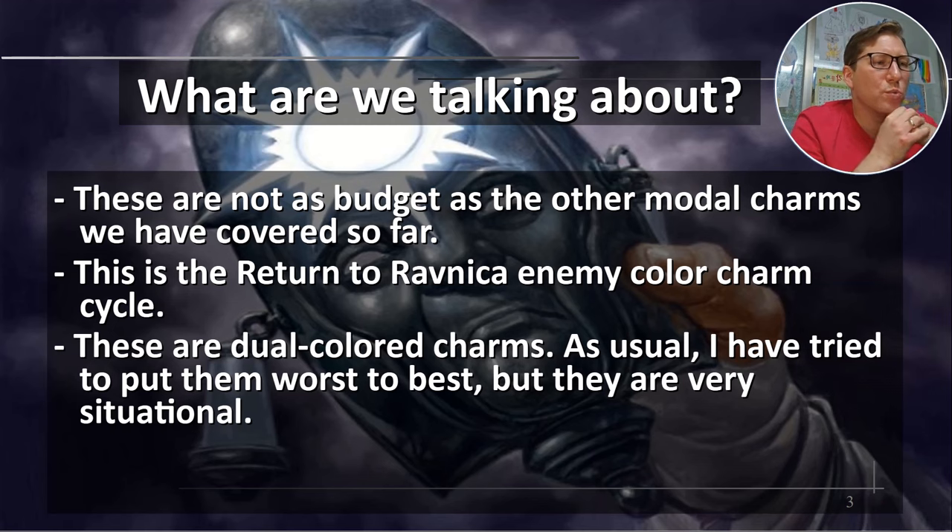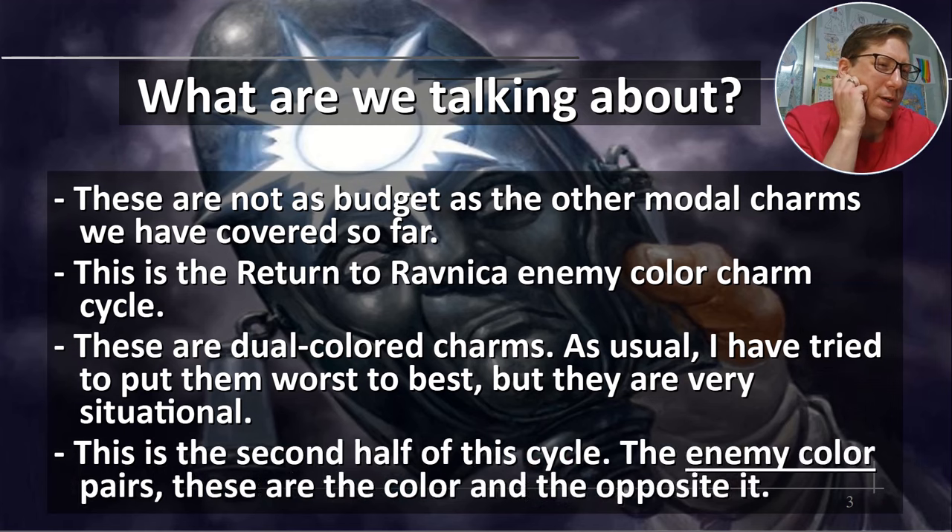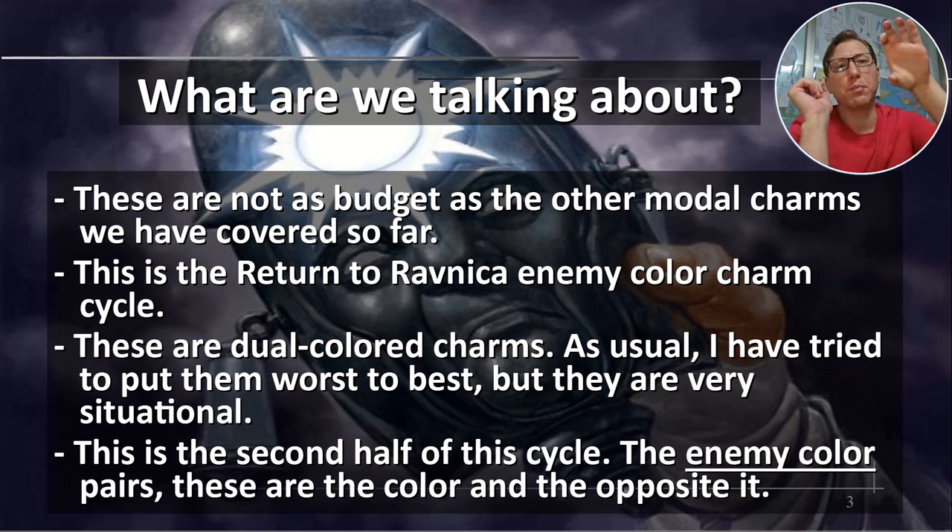I've tried to put them worst to best, but they're very situational, so it's difficult to arrange these. People have made good arguments that a card I put fifth should have been first — and I kind of agree. This is the second half of the cycle, the enemy color pairs, which means the color and the one opposite on the color wheel. So white's opposite colors are black and red — Boros and Orzhov are enemy color pairs.